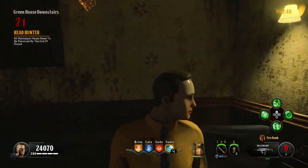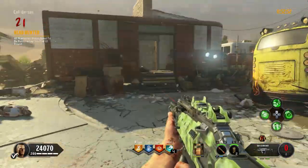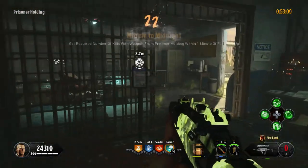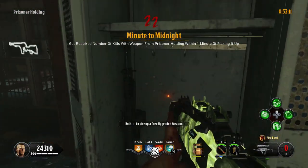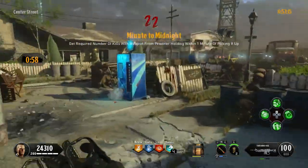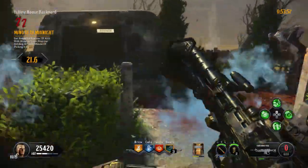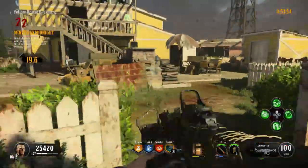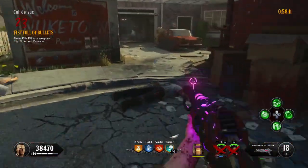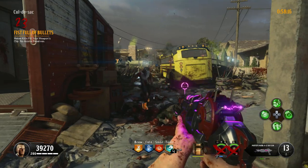Round 21: Shoot all mannequin heads around the map — I will link a video in the description with all their locations. Round 22: This one is tricky. You need to get enough kills with the prisoner holding gun within 1 minute. I advise you to train the zombies first and then pick up the weapon. On solo, you need 15 kills. Round 23: Melee kills fill up your ammo — not too bad considering the Galva Knuckles are a 2-hit kill on this round.